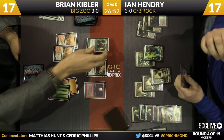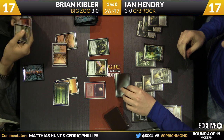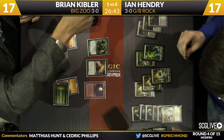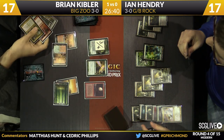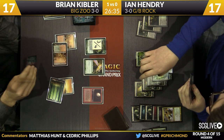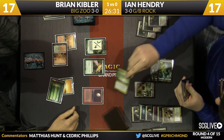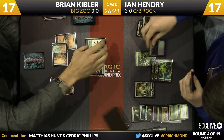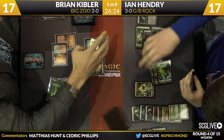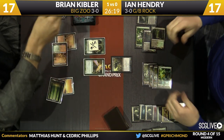I believe Hendry drew a Phyrexian Obliterator which he can no longer cast because of Blood Moon. There is Tarmogoyf now. He did at one point fetch the Overgrown Tomb, and he has to naturally draw that last Swamp to cast the Obliterator. The awkward thing now is if you're Ian you have to Maelstrom Pulse a Blood Moon when you didn't want to — you'd rather use that on Tarmogoyf or Knight — but it's so important to deploy the Obliterator. Blood Moon was worth the card, and Brian has the Path. He did it again.